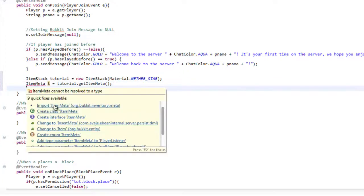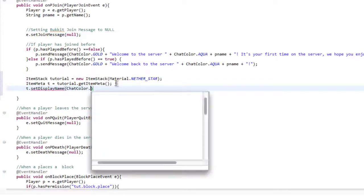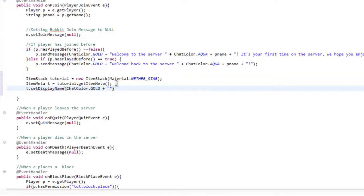Import ItemMeta. And we're going to get the tutorial — t.setDisplayName(). We're basically going to set the display name of the item to something, like 'Welcome to our server' or something like that.